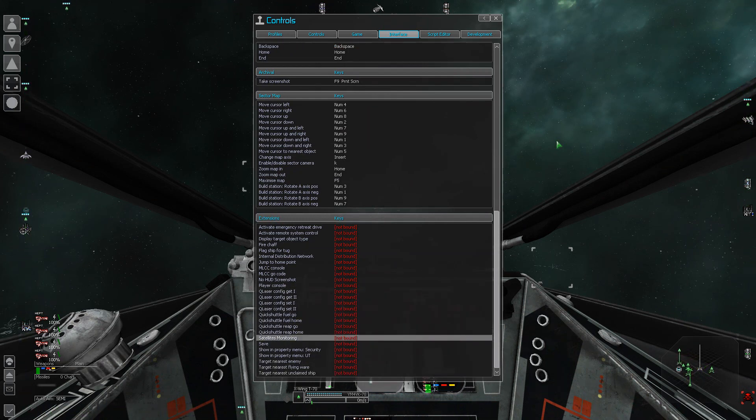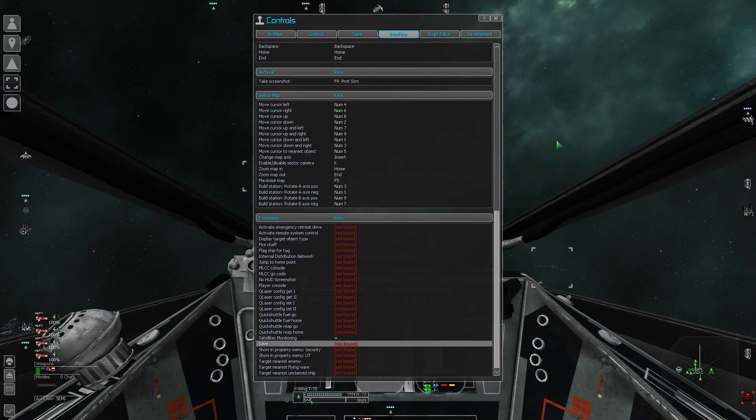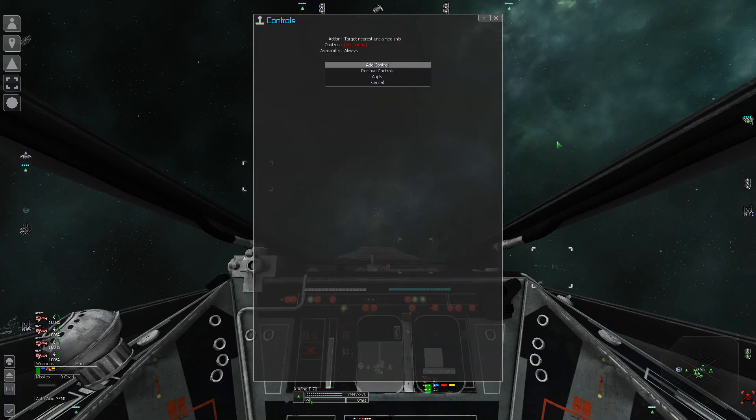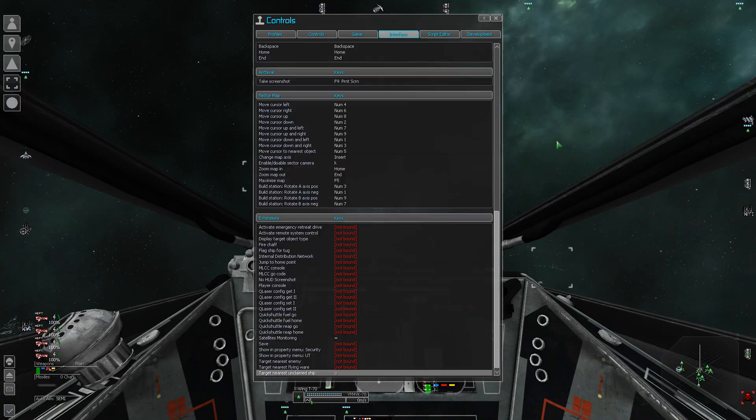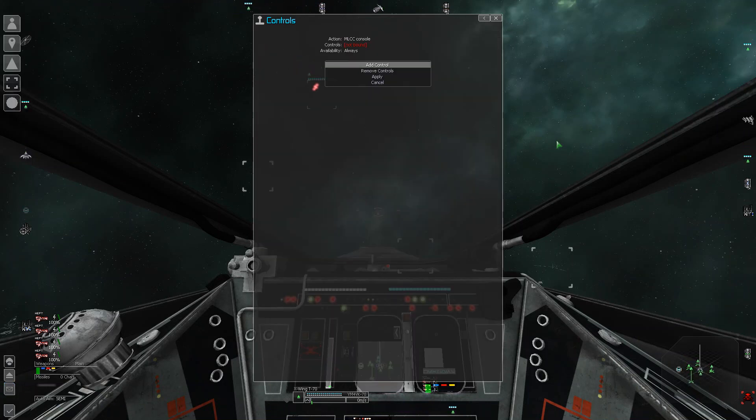Here's Satellite Monitoring — this is what we just installed the optional script for. I always make this Equals. Unclaimed Ship is a good one to have; I'll make that O. MLCC Console is important — this is the console that you need to bring up the MLCC menu.